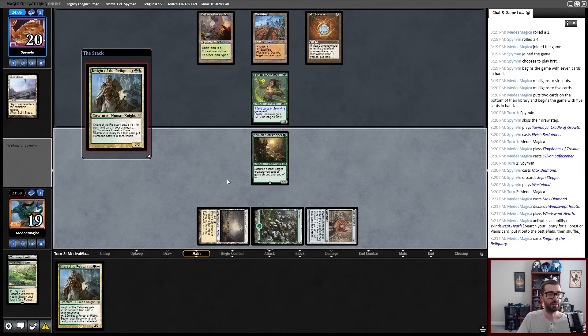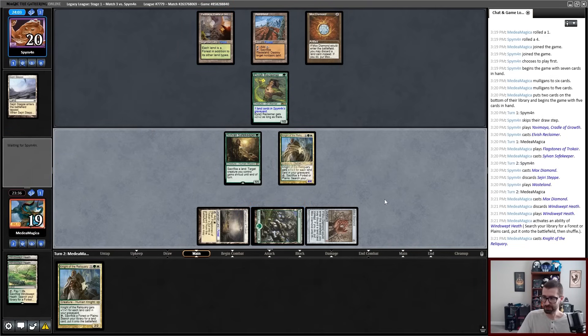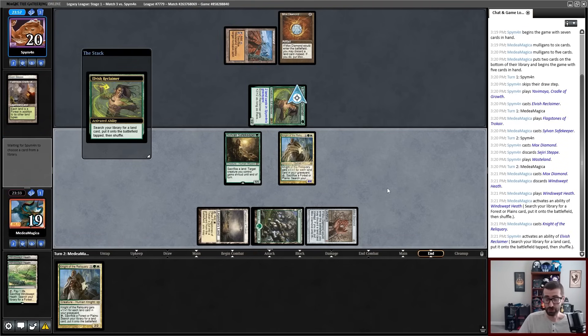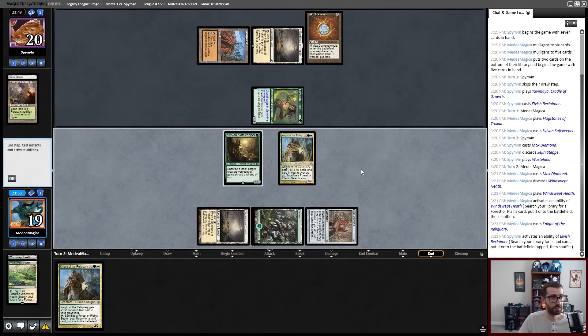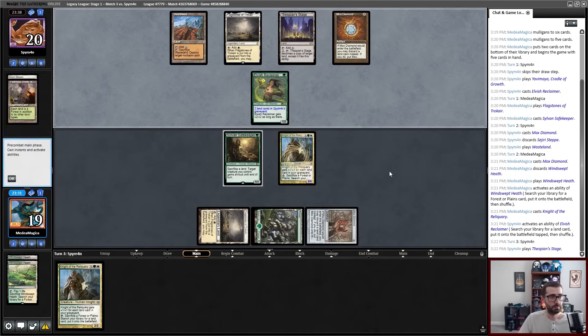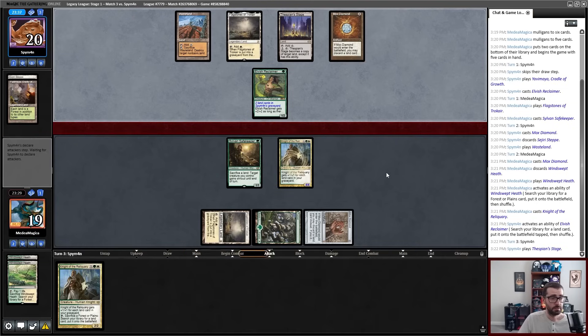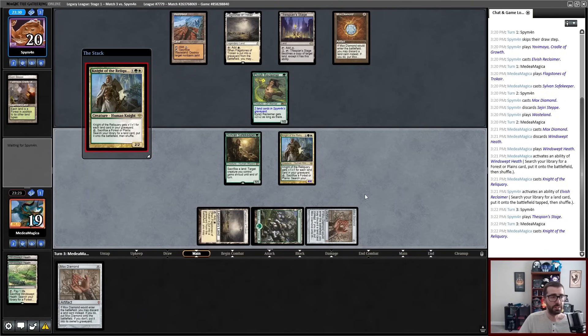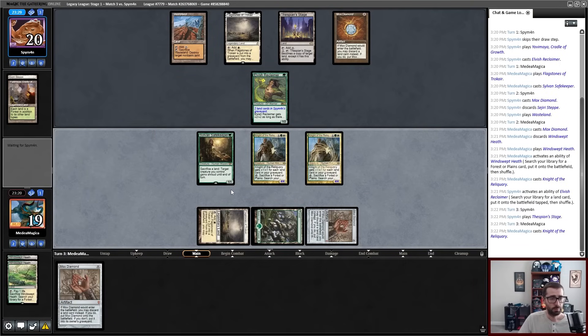So they can't get rid of Yavamiya and take me off green if I grab basic Plains here. There's a good chance that my opponent just Dark Depths combos me before I get Wasteland online. Oh nope — they're gonna grind with Flagstones. That's probably fine for me. I have to keep in mind that Crop Rotation is a thing that exists. We are gonna grab a Knight and pass the turn. I don't think I get to be attacking here — I think this just has to be held up as a safety net.